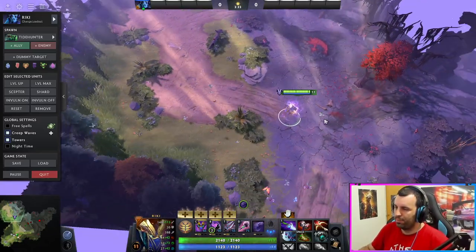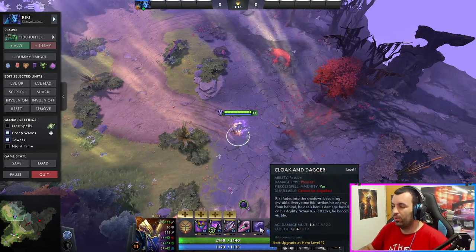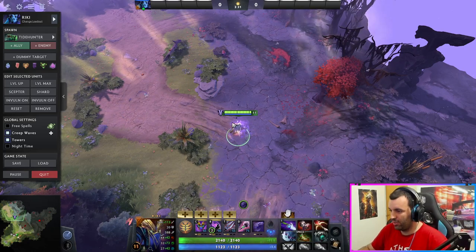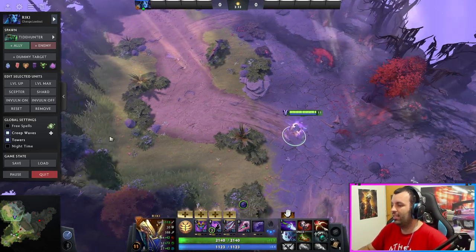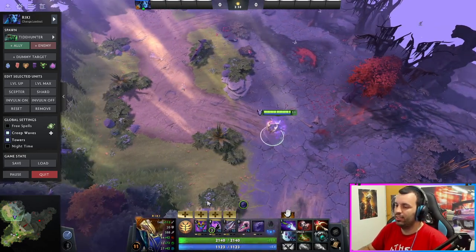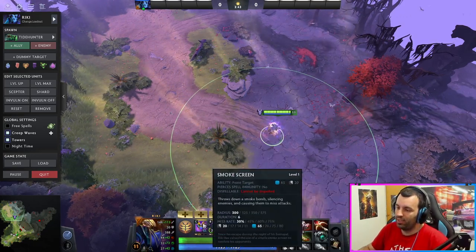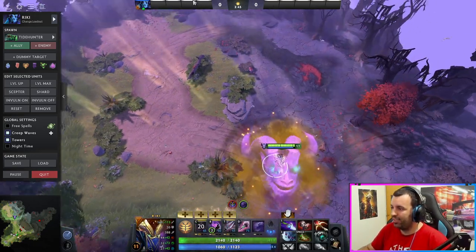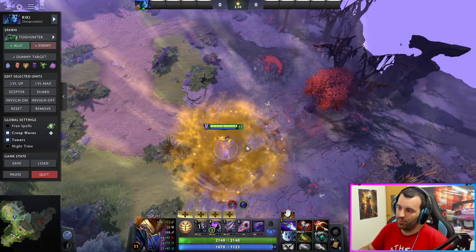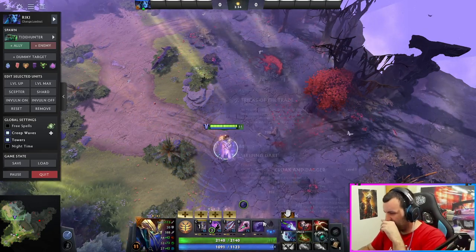Next up is Riki. Pretty interesting hero to play. His kit gives you permanent invisibility plus bonus agility damage whenever you hit anybody from behind. That's usually where you blink — blink is automatically behind the target. The smoke works the same way: where you cast it, people kind of panic and try to get away from the smoke, while you're hitting them in the back. A lot of synergy with that.